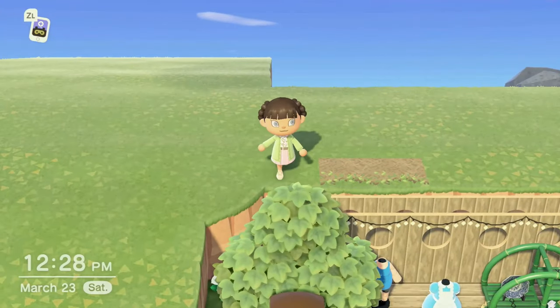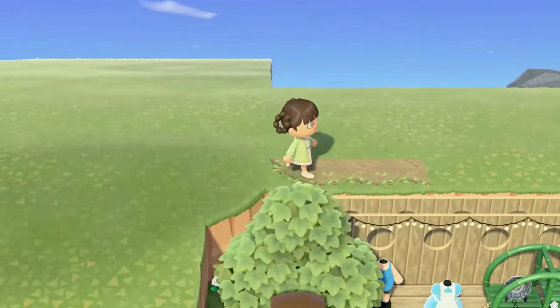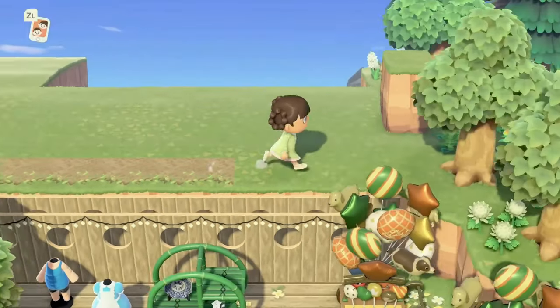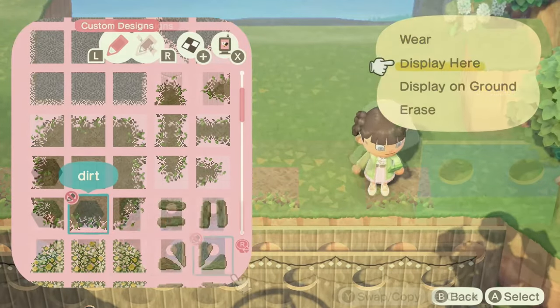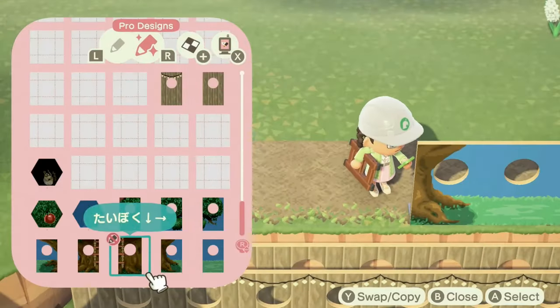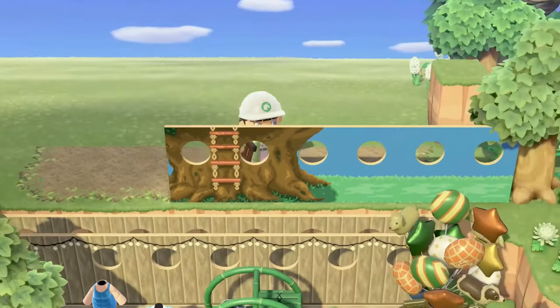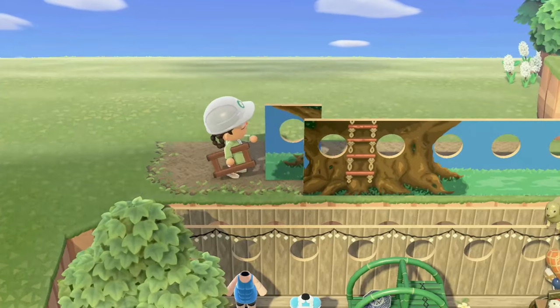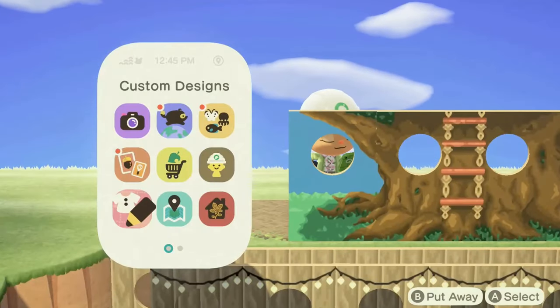So I went ahead and changed my idea and decided to make it off a villager house, which means I have to do some terraforming. Through the magic of editing we are back — really all I did was fill in a square. Now we're going to place the tree house pieces over here.